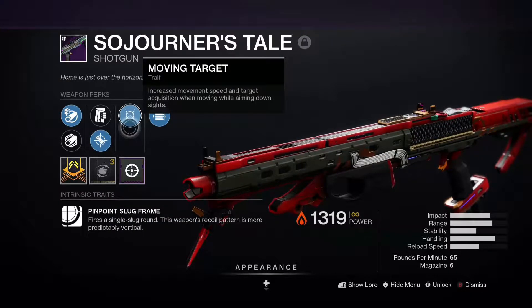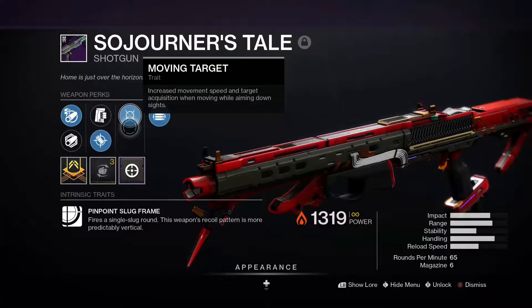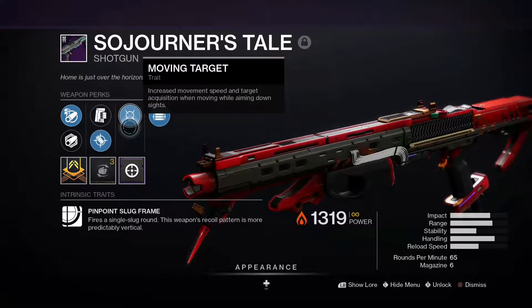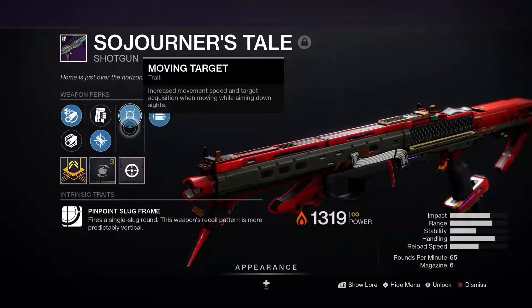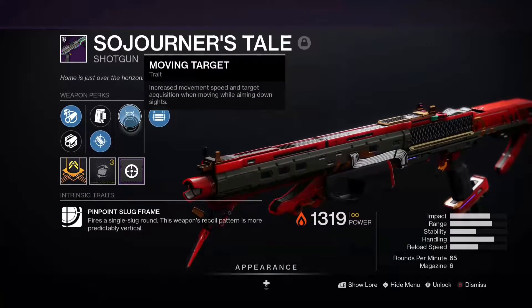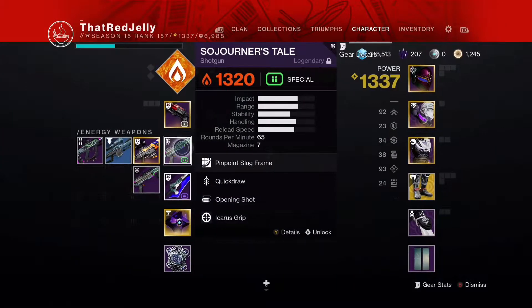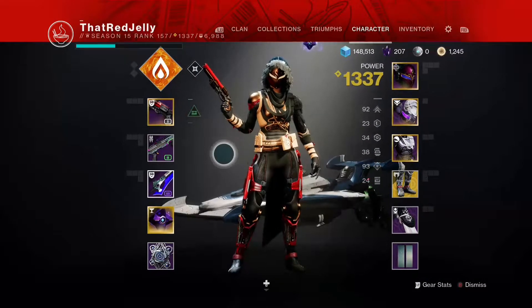Moving target basically increases movement speed and target acquisition when moving while aiming down the sight. I don't really care too much about the movement speed, but moving target is pretty good overall. Both rolls are really solid.